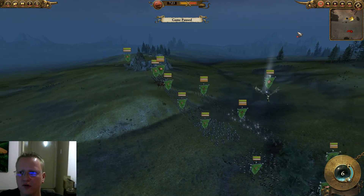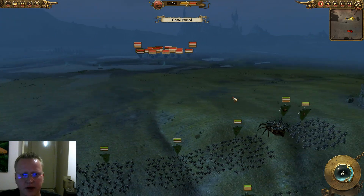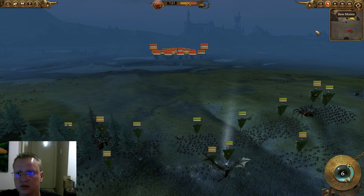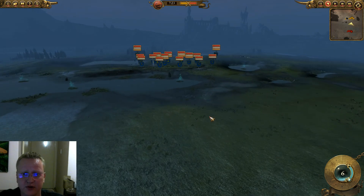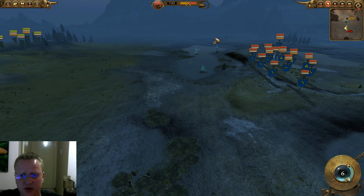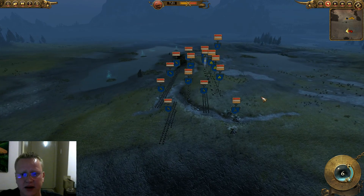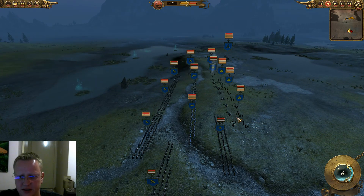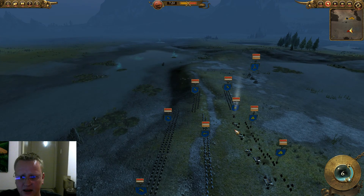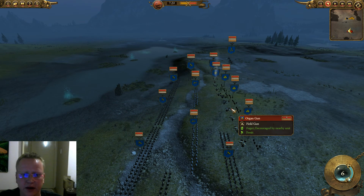I still have my three squads of Savage Orc Archer Boys. For this game I was hoping to draw a nice opponent. I ended up drawing a Dwarf opponent, and this map was, to be honest, pretty horrendous for me. We've got all these marshes we need to go through to get to him — a very big space — and our deployment zones are quite far apart. And we have cannon, cannon, and an Organ Gun.